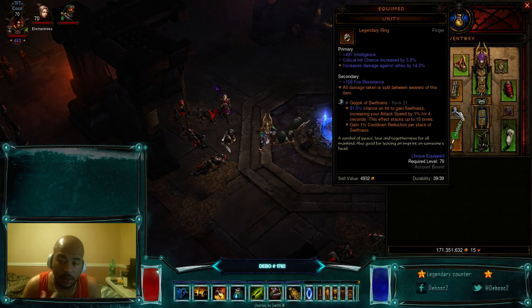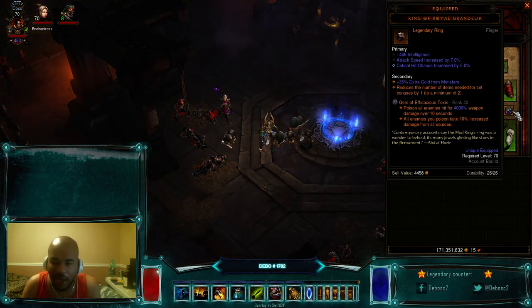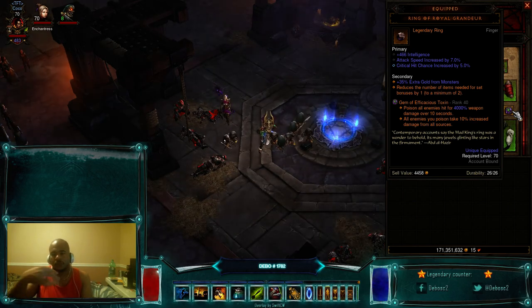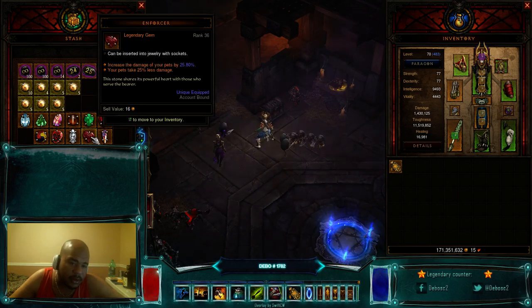Those two gems are pretty much non-negotiable. For the third gem, you have options. I like to run the Gem of Efficacious Toxin — what it does with the Dagger of Darts is every time it hits enemies it puts a poison DoT on them, makes them take 10% increased damage from all sources, and applies 4,000% poison damage over 10 seconds. Since we're building poison, the gem becomes a lot more powerful. The Enforcer gem is also perfectly fine — at rank 36 it increases pet damage by about 25.80% and pets take 25% less damage. If you're not running Jungle Fortitude, consider the Enforcer gem.